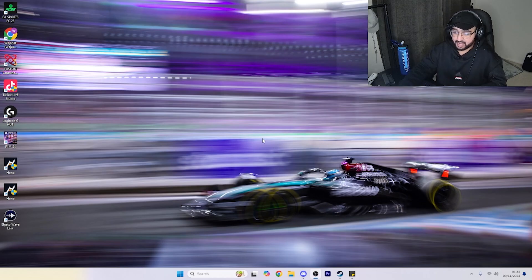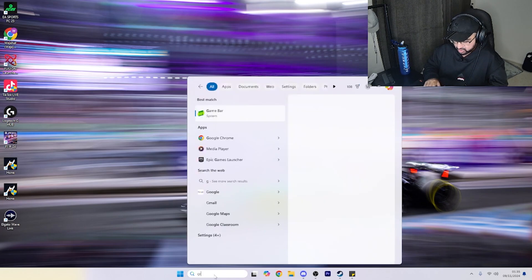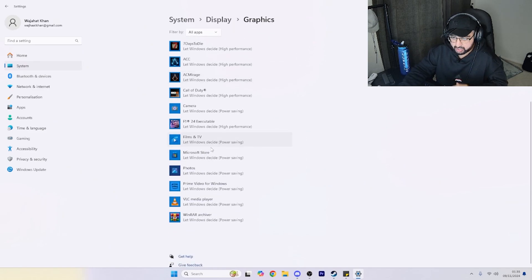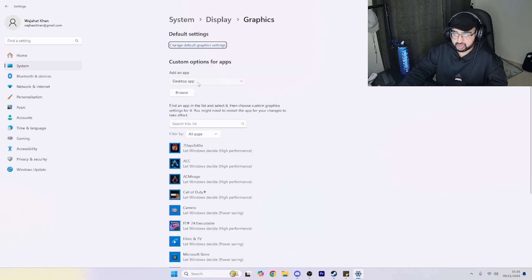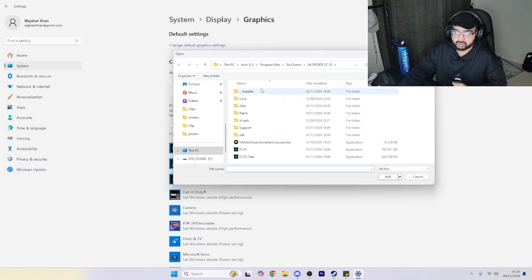Head to your search bar and type in 'Graphics Settings.' Once you're here, you can see there are a lot of other games and applications listed, with options like 'Let Windows decide' and 'High performance.' What you want to do is head to Browse and find FC25.